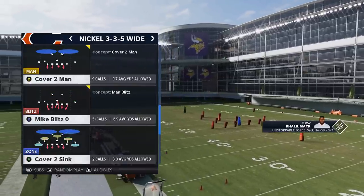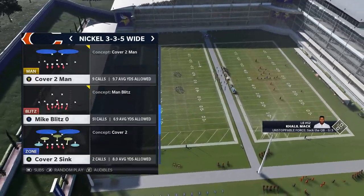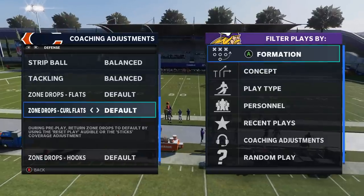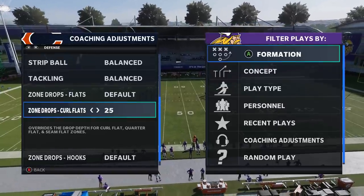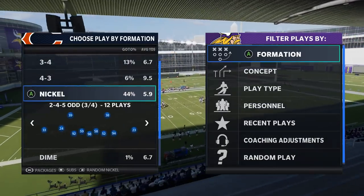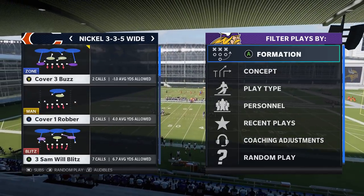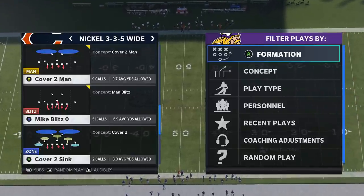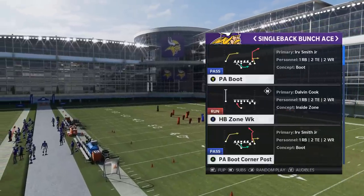On the defensive side, they do have the 3-3-5 Wide. I'm not going to set up like most people do online. I'll plug in the second controller to make this as legit as possible. What most people are doing right now is coming out in zone drops — curl flats at 20 or 25 yards. We'll go with 20. A lot of people use the Mike Zero Blitz out of the 3-3-5, and cover one is still very popular as well. I think the Mike Zero Blitz is probably the tougher one to beat, so we'll go with that on defense.